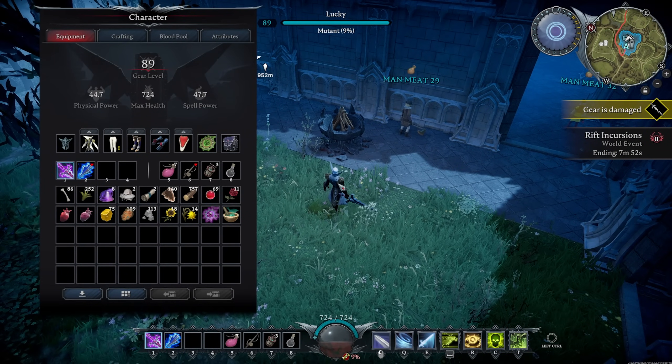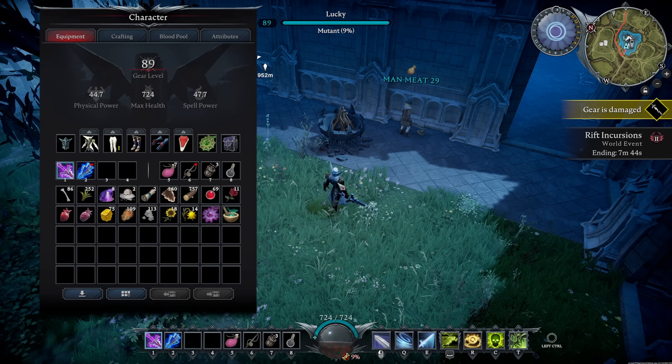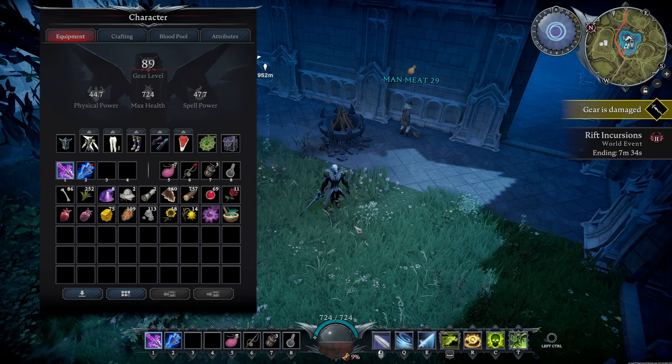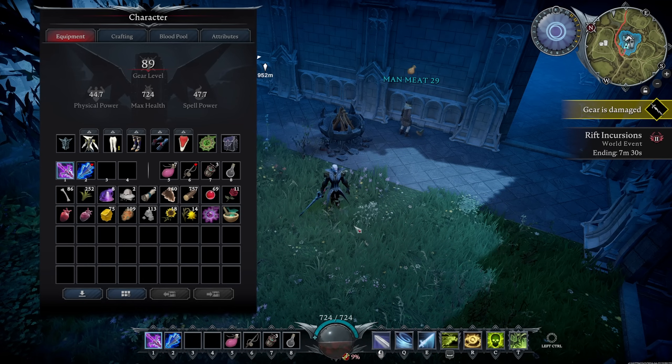1.0 is quite a bit different from previous versions. Literally as I was playing, I was discovering stuff that didn't exist before — shops, items, and new ways of doing things. Sometimes it took me a moment to figure out how to get the best weapon or best gear, with no website to tell me. That's one of the benefits and curses of playing these games before they release.